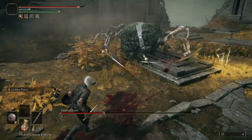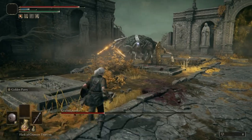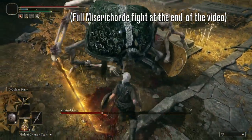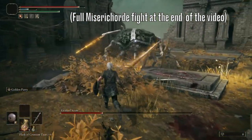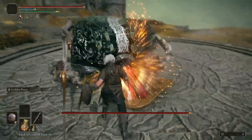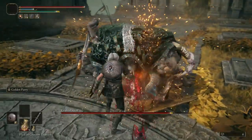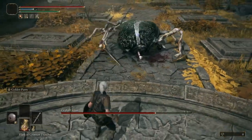Secondly, this version of this enemy in the tutorial area is a bit of a pushover. He doesn't have a lot of HP at all, so I'm using my unupgraded parrying dagger in my right hand here, as I kept accidentally killing him with my Misery Cord. There are far more powerful versions of this enemy in the game, but none who have such a beautiful arena, so I chose this one for this video.